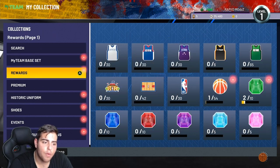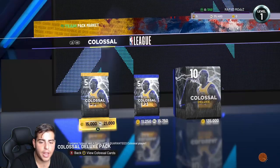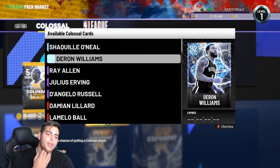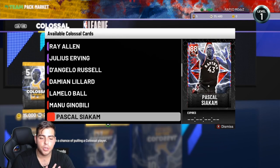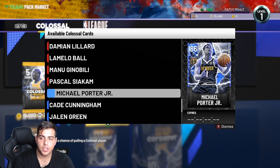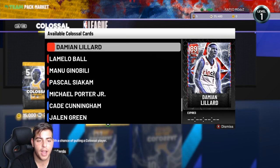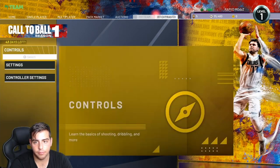In the Colossal packs, you get Shaquille O'Neal, Dwyane Wade — wait, Darren Williams — Ray Allen, Julius Erving, and Deandre Russell. In these packs, the Sapphires are worthless, the Rubies are worth around 5 to 10K, and then the Amethysts are worth a decent amount.